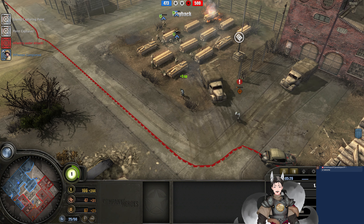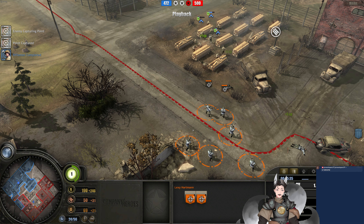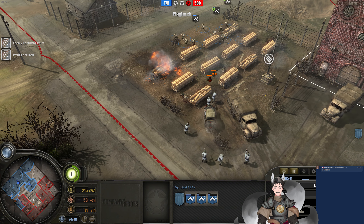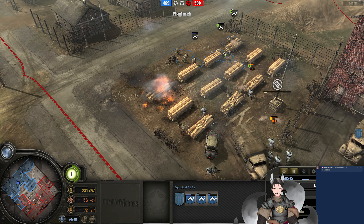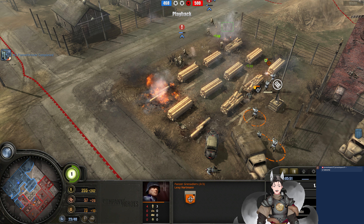The Panzergrenadiers take significant damage and fall back. This is the problem — if you fight in these bad matchups you won't do as much damage. You'll be quickly forced back having done minimal damage. In a 2v1 situation, it will not be an equal trade — it will be more like a 75% versus 25% win chance.